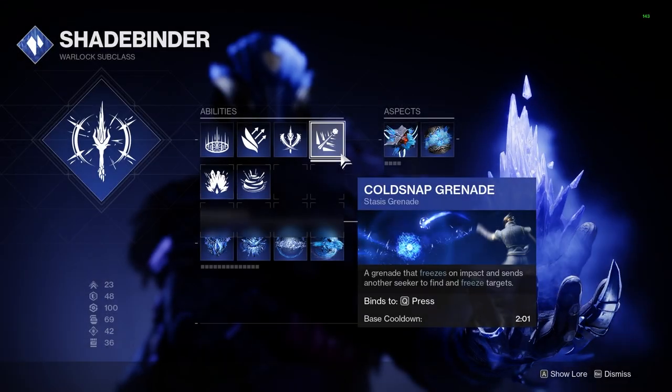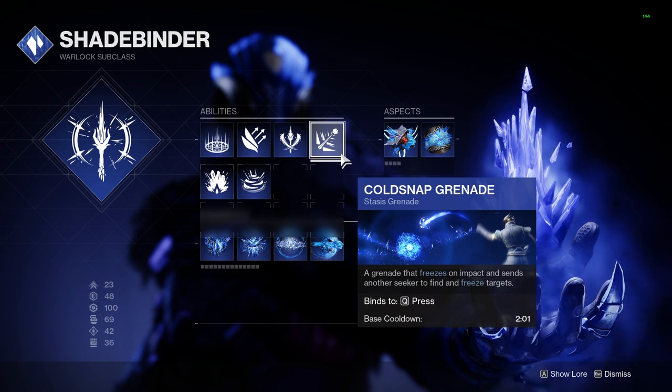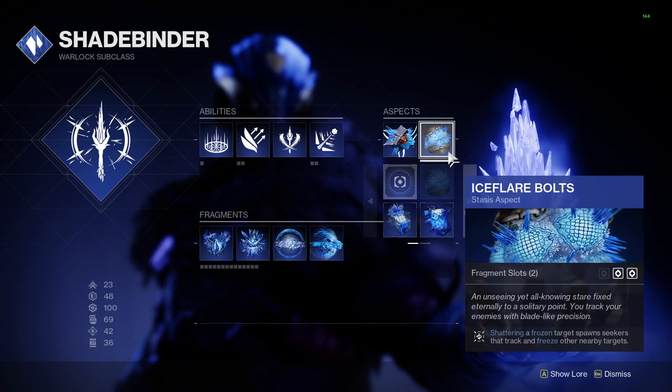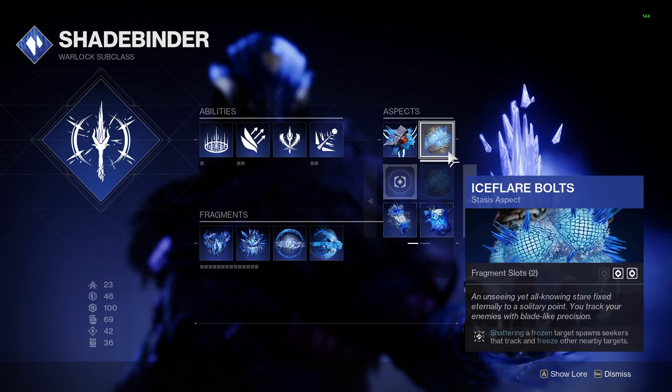Starting with the Stasis subclass, we are going to be running Cold Snap grenades. These will seek out and freeze targets nearby, and then after that, an additional frozen seeker will be sent out to freeze another enemy. We are going to be combining this with our first aspect, Ice Flare Bolts. With this, anytime we shatter a frozen target, another seeker will spawn that seeks out enemies to freeze them as well.